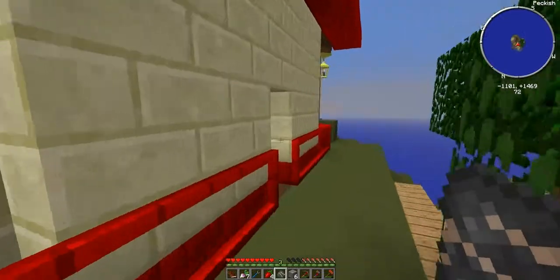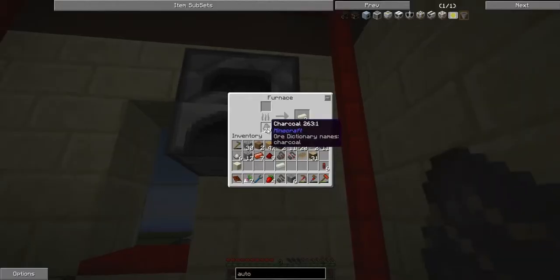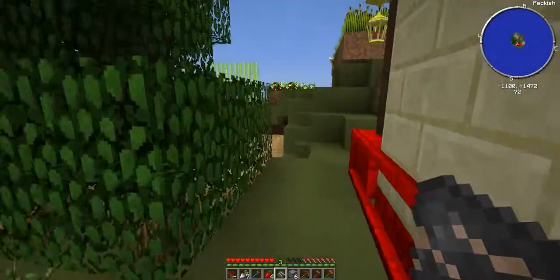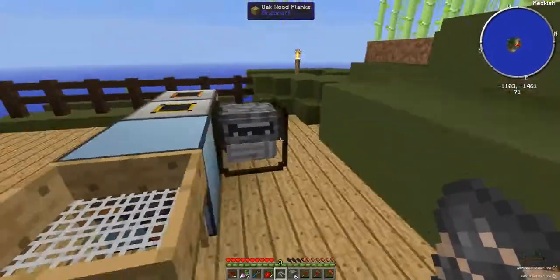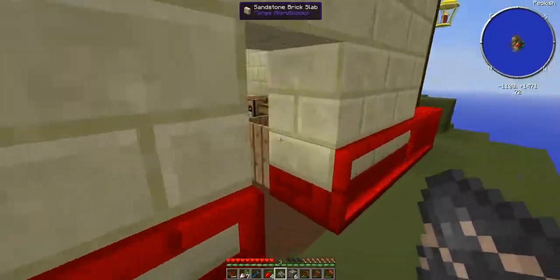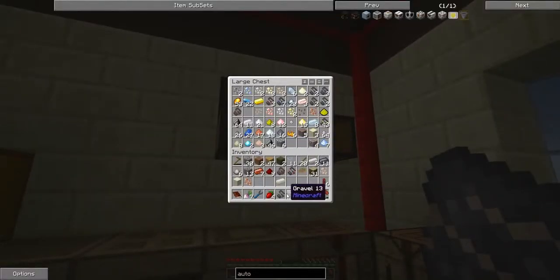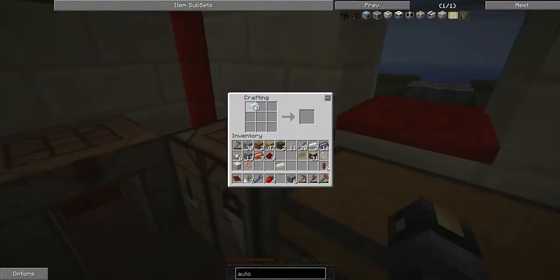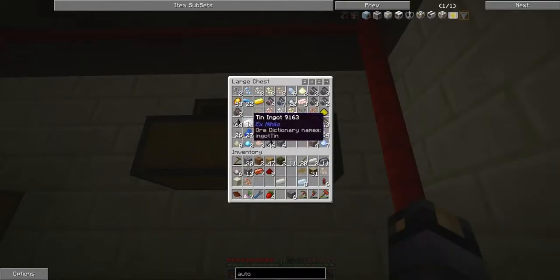Items are getting spewed into the world, which isn't what we want. I'm going to need to make a bucket. I'll put a bunch of coal in to keep the generator powered since we're going to be using a fair amount of juice. Actually I've got a stack of coal — look at that! That'll get things producing power again. Now we just need to get the igneous extruder actually functioning.